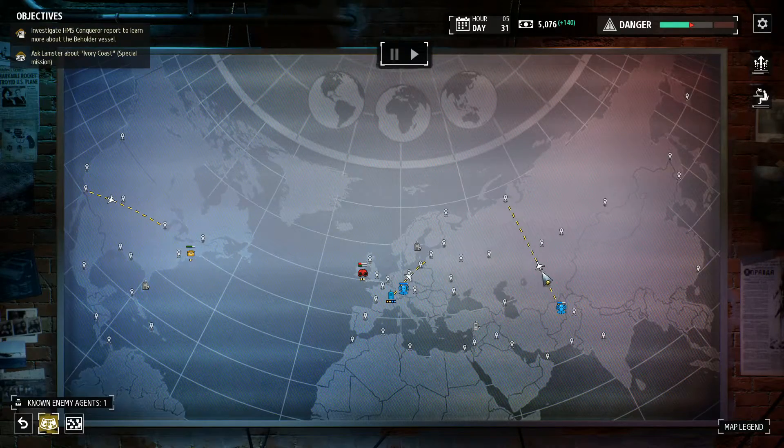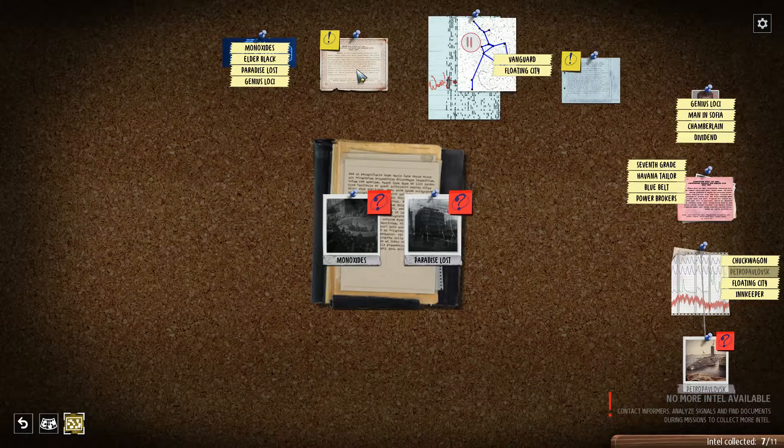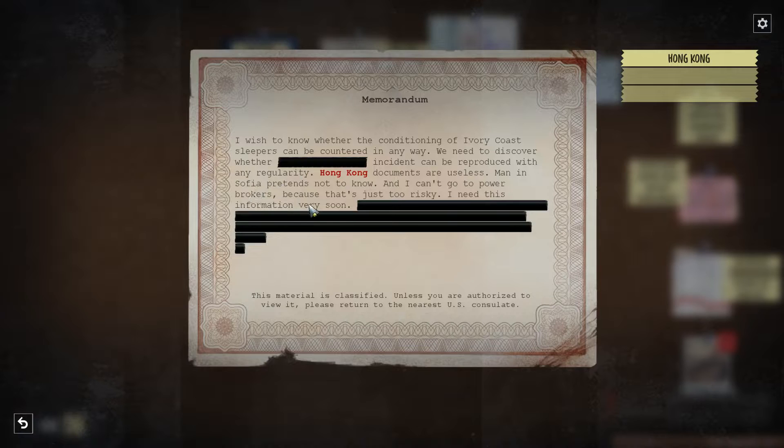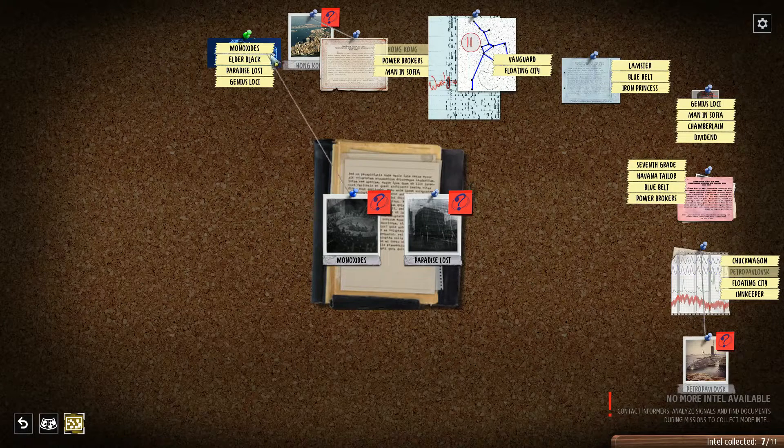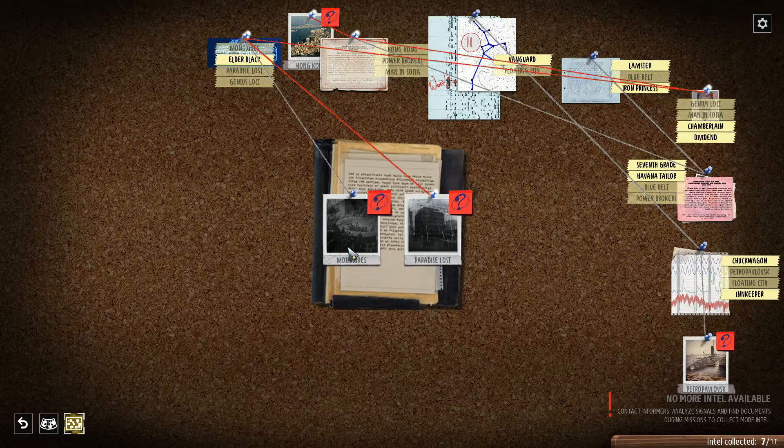I'm pretty sure there was a contact there — looks like that bug's still happening. 4 Intel. Lay it out on the board — there we go. This is 7 out of 11. Reveal these — this is 3: Hong Kong, Power Brokers, and Man in Sophia. That revealed Hong Kong. Put you there. Reveal this — 3 contacts: Lamster, Blue Belt, and Iron Princess. And we need Monoxide and Paradise Lost. Monoxide is there, and so is Paradise Lost. Unfortunately nowhere else do we have Elder Black and Genius Loki. But Man in Sophia goes there, Power Brokers there, Floating City there, Blue Belt there. Yeah, Genius Loki there. And that's that. So now we need to finish Monoxide — we need Chamberlain and Dividend, and we don't have those two. So we'll take over. That is two agents over there.